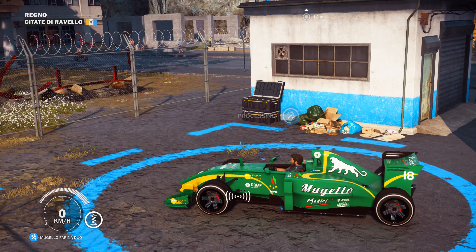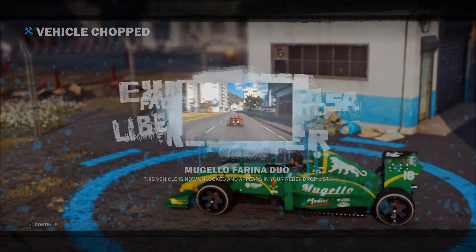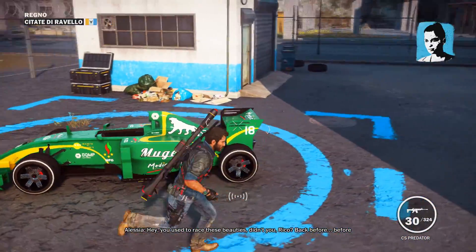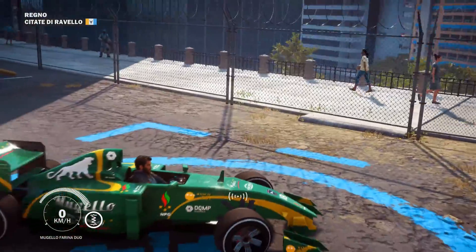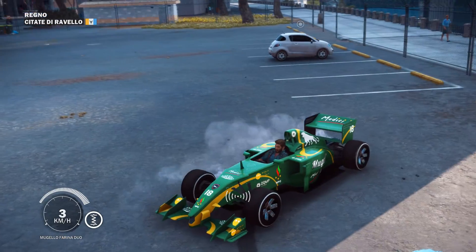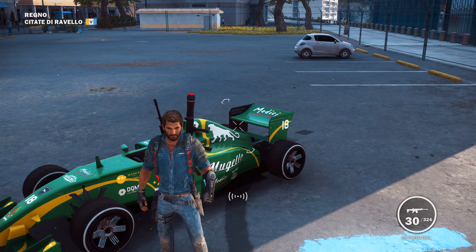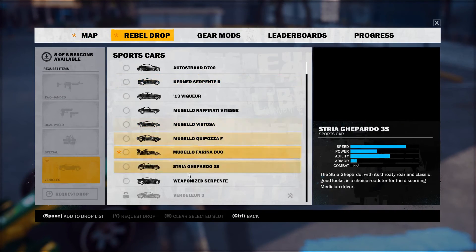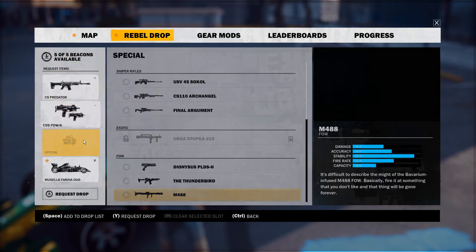And there you have it, ladies and gentlemen. This is how to get the Mugello-Farina Duo in Just Cause 3. As you can see, it is now available and you can get it in a Rebel Drop. Just to prove my point, I will show you a Rebel Drop: Sports cars, Mugello-Farina Duo. We'll also select whatever else we want. The Mugello-Farina Duo right here in my hands.